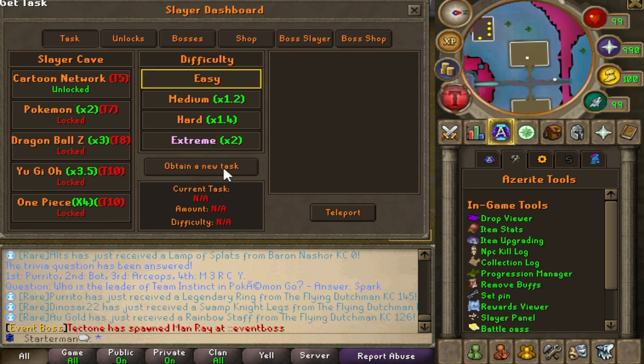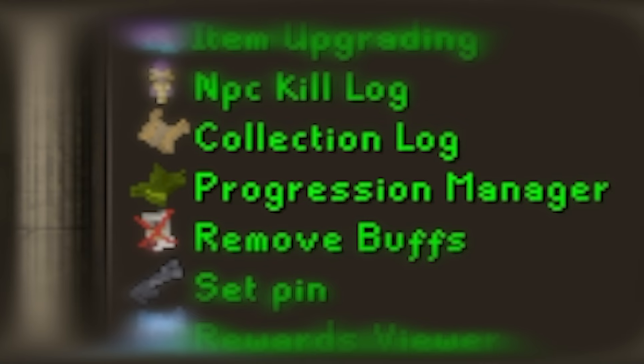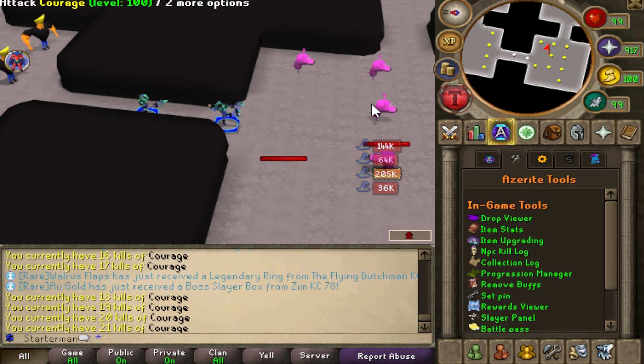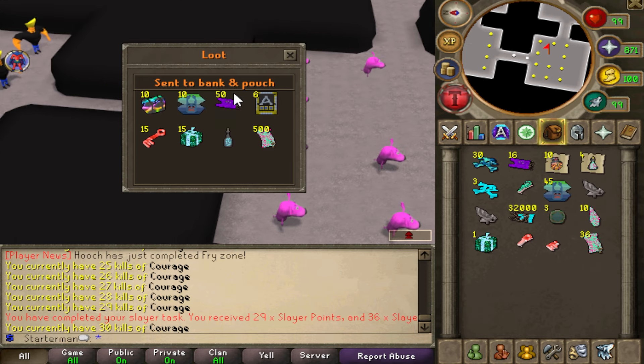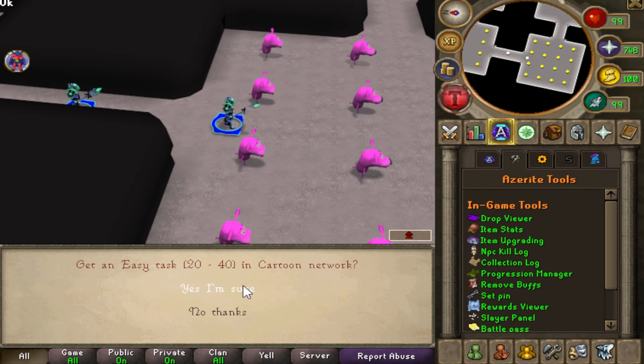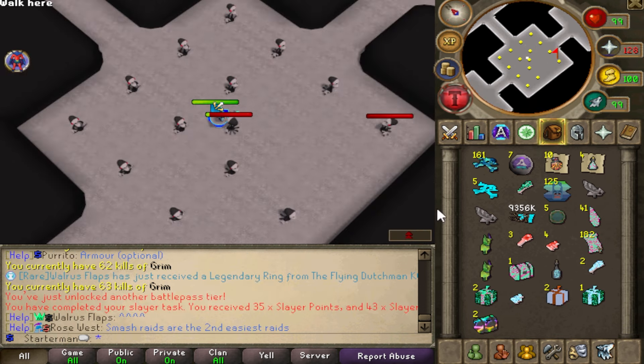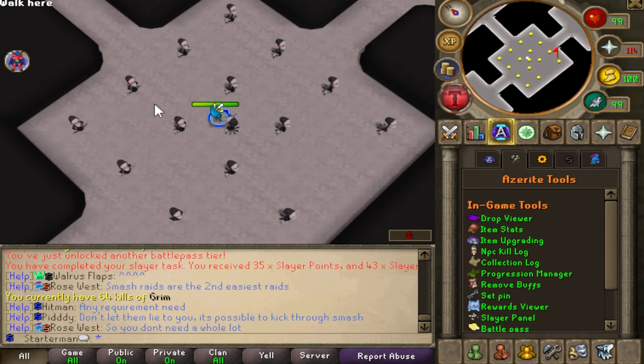After that, you want to go and complete five easy slayer tasks. Under the progression manager, which is a very important part of Azerite, you'll be able to claim a lucky glaive after completing those. There are a lot of different rewards you can claim from the progression manager, so keep checking it whenever you get a new achievement.